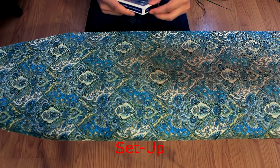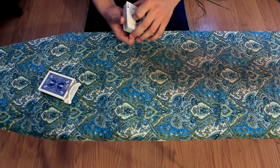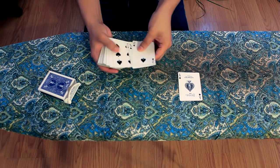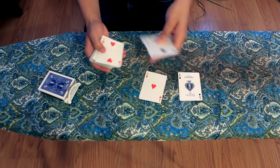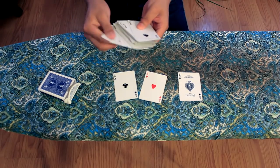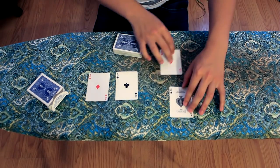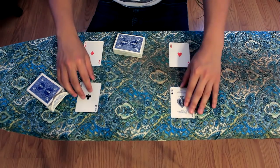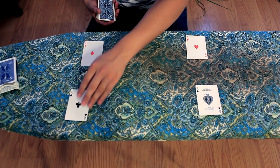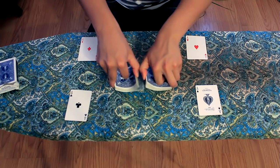Setting up the game Four Corners is actually not that hard. This is the deck I used last time, so it's actually in order from when I played Solitaire. What you want to do is take out all of the aces: the ace of spades, the ace of hearts, the ace of clubs, and the ace of diamonds. These are going to represent our four corners. You really want a big space, so spread them out. And then shuffle your remaining cards.